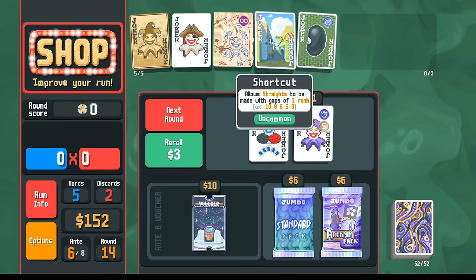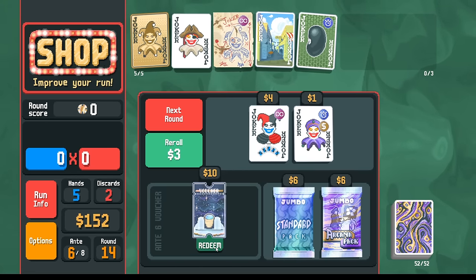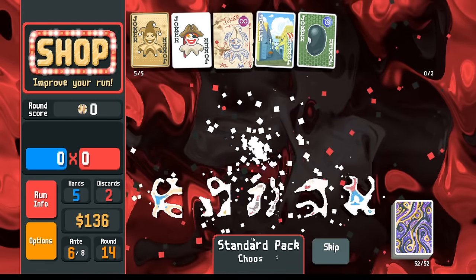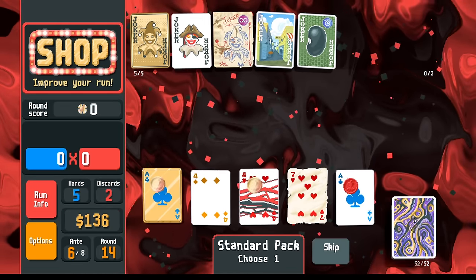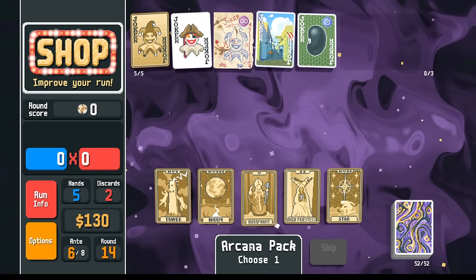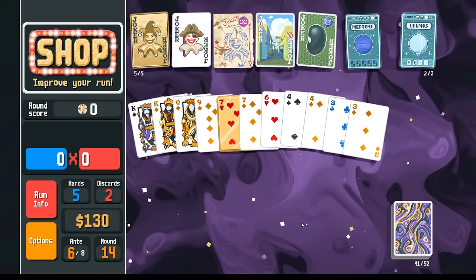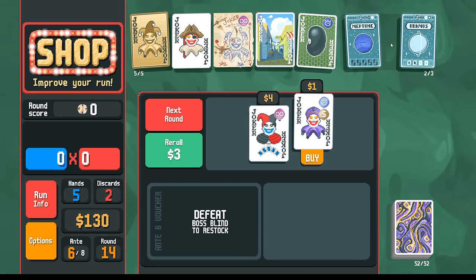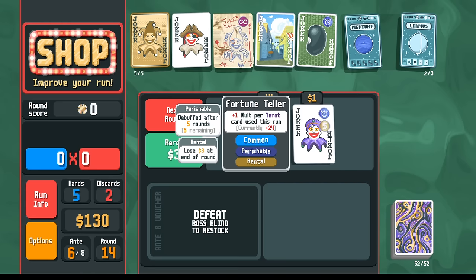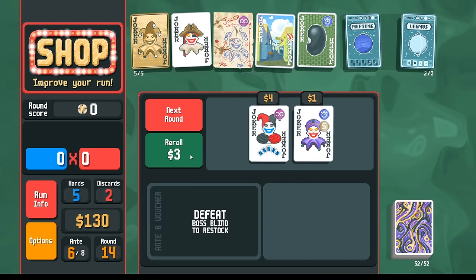I keep forgetting Shortcut. Shortcut is never going to be relevant - it's just too easy to draw straights. We do get the Observatory here, which is pretty hilarious. Let's go standard pack - this stuff doesn't matter anymore. Now I just want more blue steel, more Zoolanders. Let's go arcana pack. Let's go more planet cards - give me Saturn. Not really what you want to see here. Not super excited to see Uranus here. Fortune Tell is pretty big, but straights are already big enough already. Let's just keep rolling here.